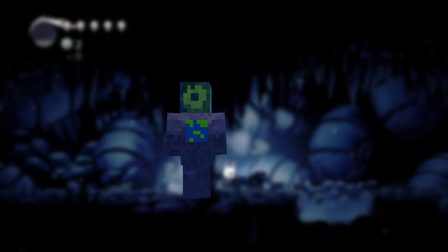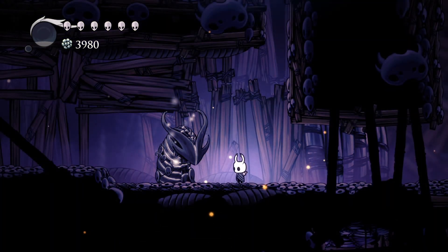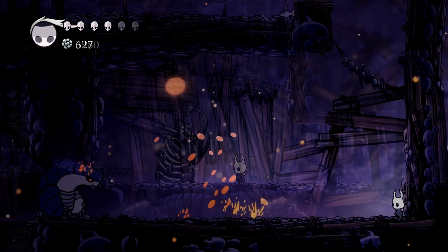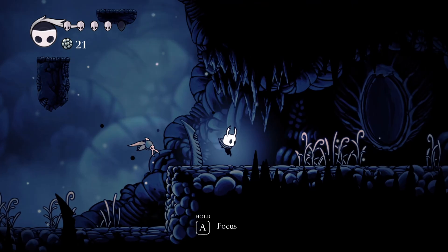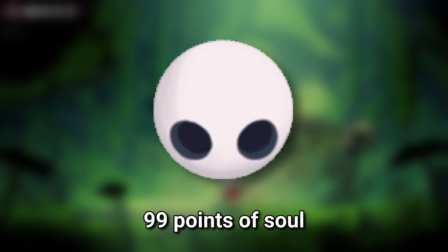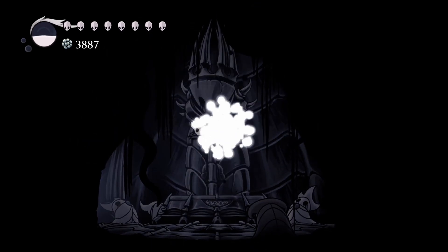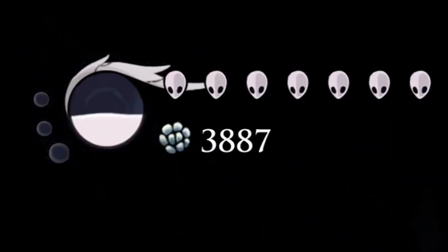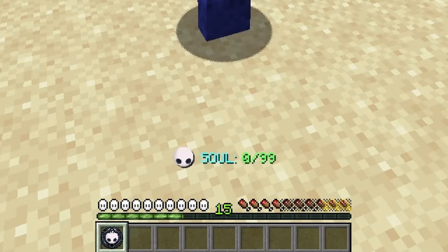Soul is an arcane force that is generated from mobs and is the substance that animates their bodies. When put to use, it can be twisted into spells or even be used to heal damage. In Hollow Knight, Soul is represented on the HUD by a circular meter that fills up with white liquid. In the early game it can hold 99 points of soul, but you can collect 3 vessel fragments to form a soul vessel and increase your max soul by 33. You can do this 3 times to double your initial soul count. In Minecraft, Soul is shown in the action bar when you hold items that are compatible to use or obtain soul, and is directly shown as a number.